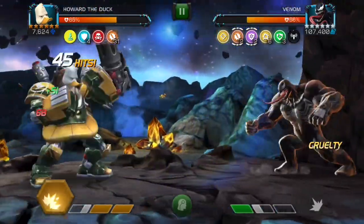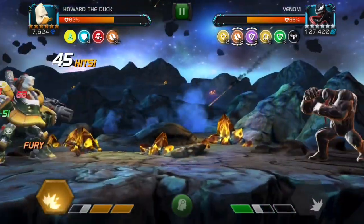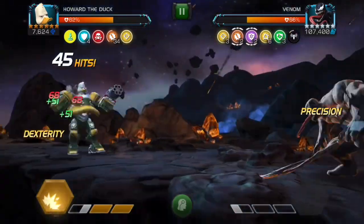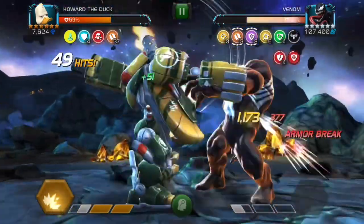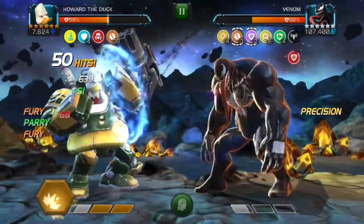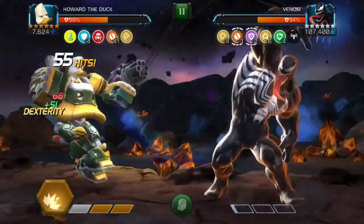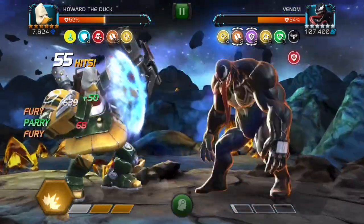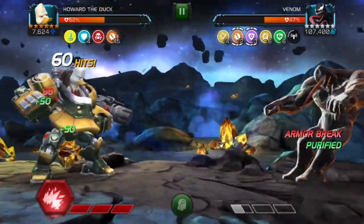Basically what Howard does is with his heavy attack he applies armor breaks. On this enemy, if you apply a certain amount of debuffs — I think it's five or six — when you knock him down he's going to take 500 extra damage. Because you're stacking up all the furies, it becomes quite a lot and Howard starts hitting harder.